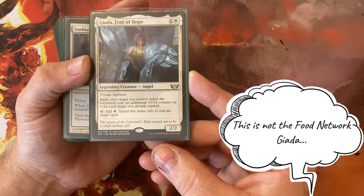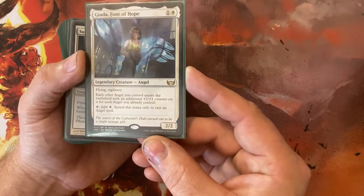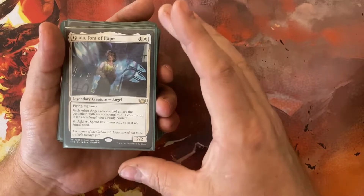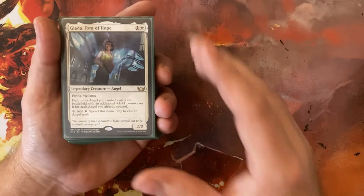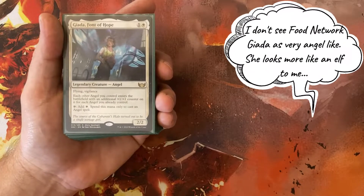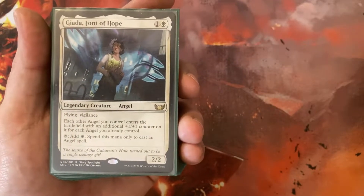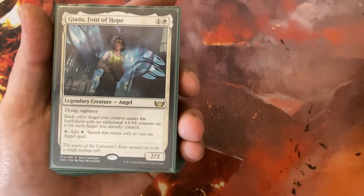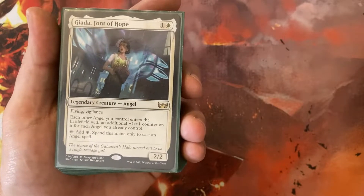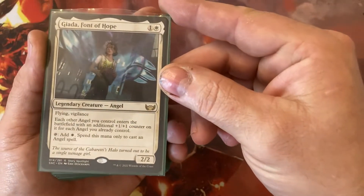Giada is a 1 and a White for a 2/2 Flying Vigilance. That's fairly irrelevant because I don't intend on actually attacking with her if there's any chance she would die. The important part is anytime an Angel enters, it enters with an additional +1/+1 counter for each Angel I already control. So if all I have is Giada and I play another Angel, it enters with a +1/+1. The next angel I play enters with a +2/+2, and it will scale fairly quickly. She can also tap to add a White to cast an Angel.